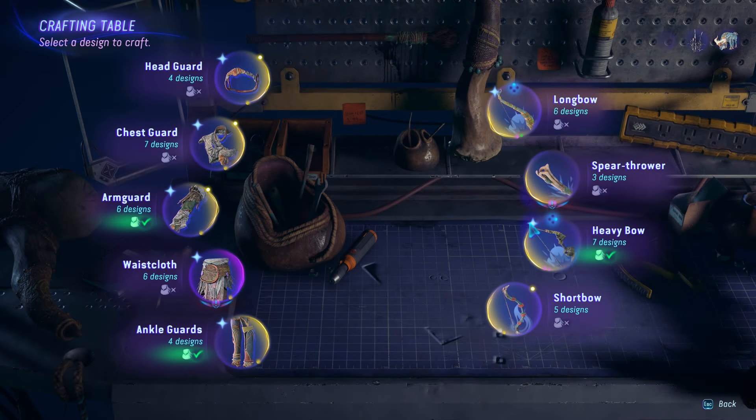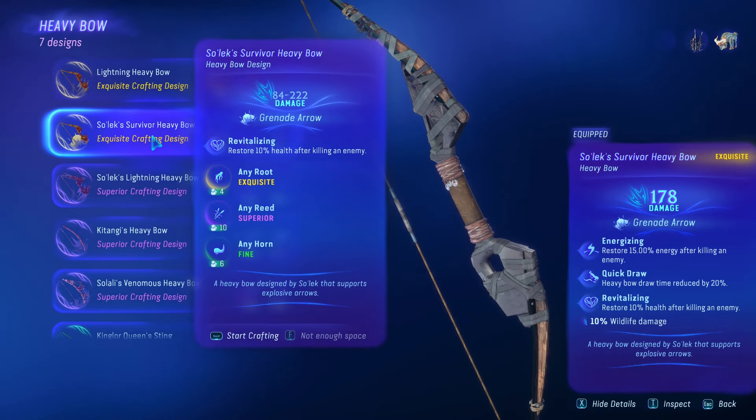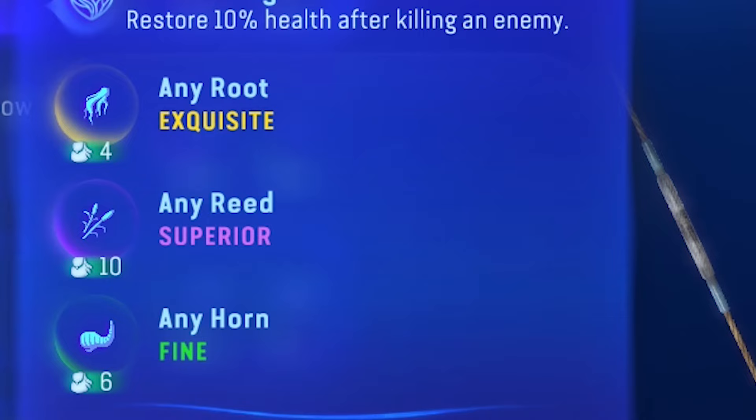To craft this bow as well as getting it to the highest damage is very dependable on the material that you use to craft it. Here it shows that it needs any roots, any reeds, and any horns to craft this bow. In this video, I'm gonna show you the best roots, reeds, and horns for you to use to craft this bow.